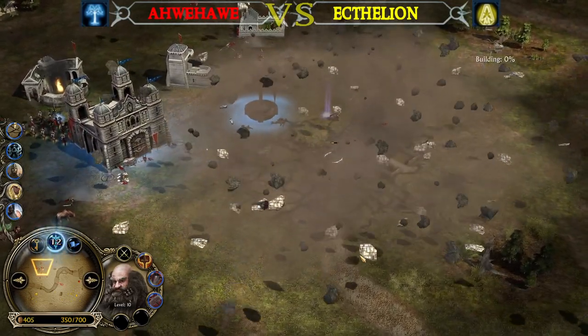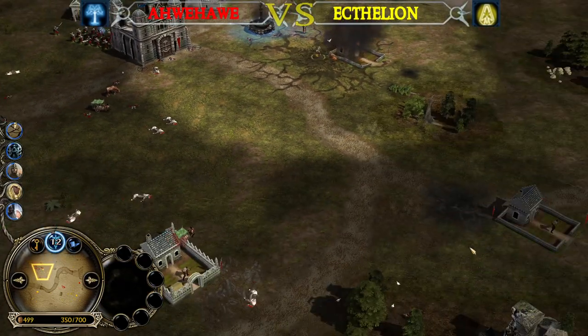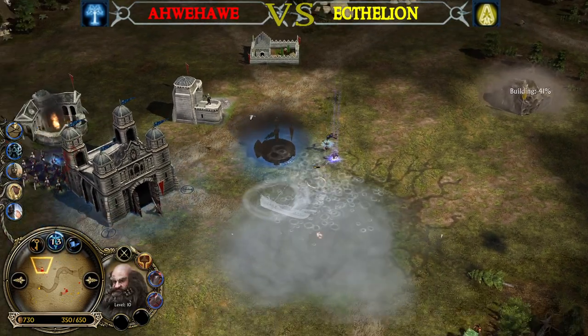King Dain is gonna die — there is no escape from this point. And Gloin — oh, that was a Shatterhammer! Gloin is level 10! Gloin is level 10 — look at the animation now. Booyah! Holy moly!